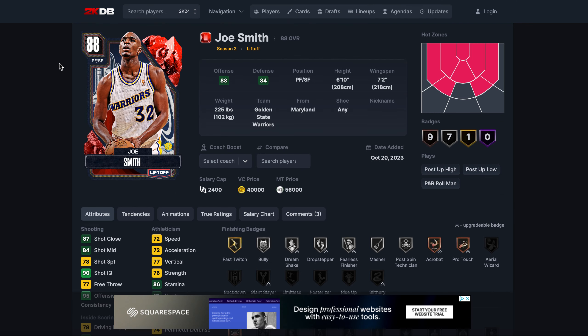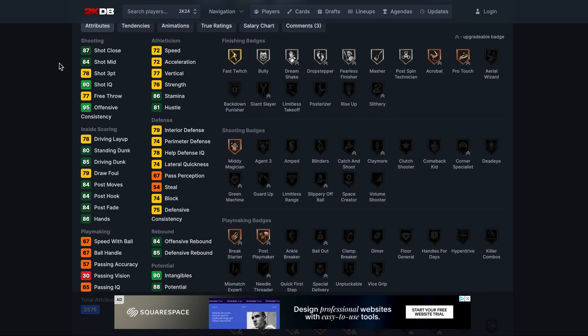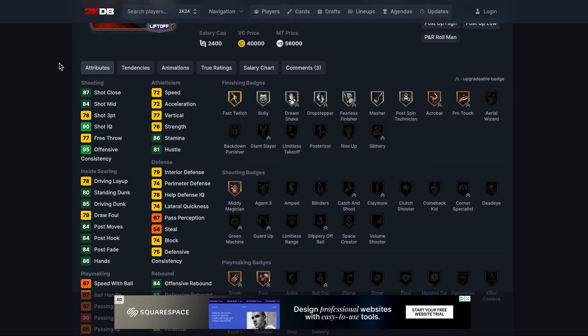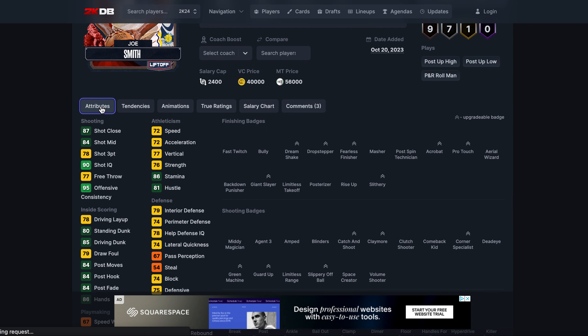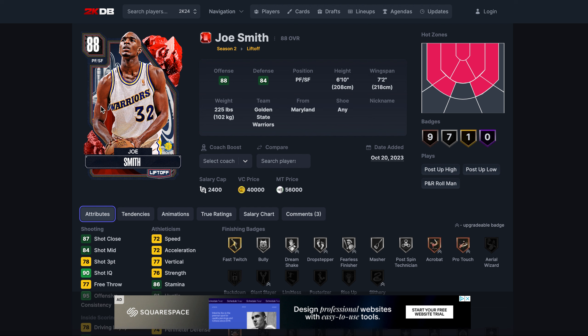At number 10 we've got a big small forward — Joe Smith. I was very torn between Smith and Odom; I like Odom but Smith's release is really nice, dribbling's pretty good, and he's a little bit bigger build-wise than Lamar Odom. For 56k MT, that's not a crazy amount right now — about four hours of grinding. It's not that expensive to get a Joe Smith.